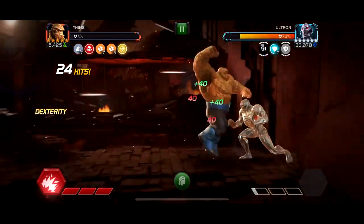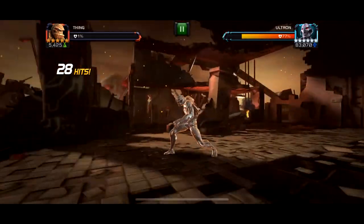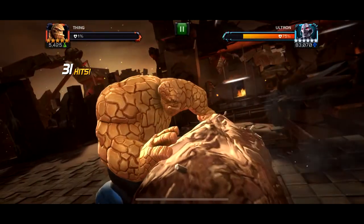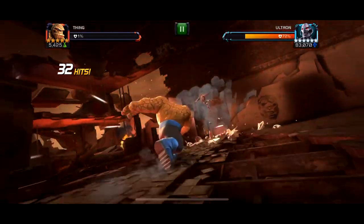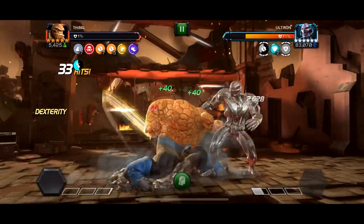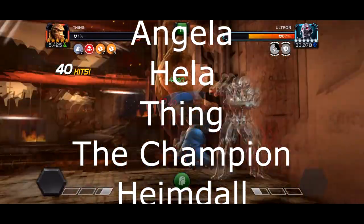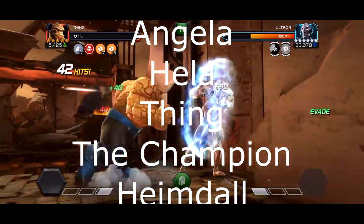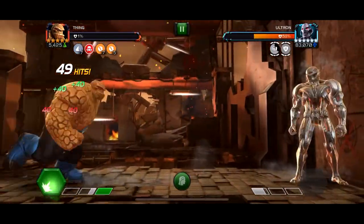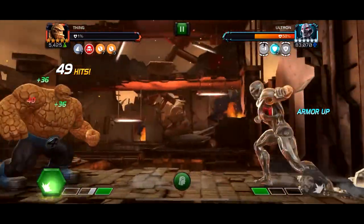With full Thing synergy you could take this entire quest, except for the Poison lane. For the Cosmic class, you should bring Corvus — just never parry to avoid the armor break. You could use Hyperion but only use special 3s. You could do Proxima, build up her charges and throw off a massive special. Venom, Angela, Gamora work pretty well, and then Symbiote Spider-Man. The order you want to put Champions in from top to bottom is Angela, Hela, Thing, Champion, then Heimdall for the full Thing synergy.